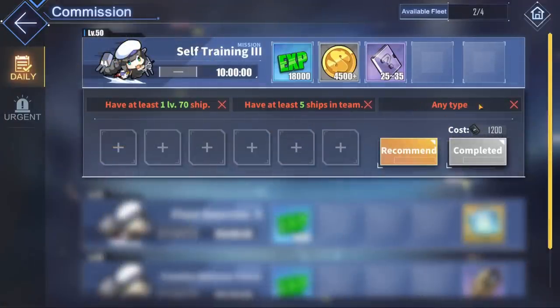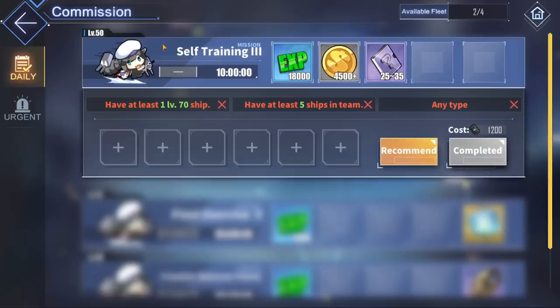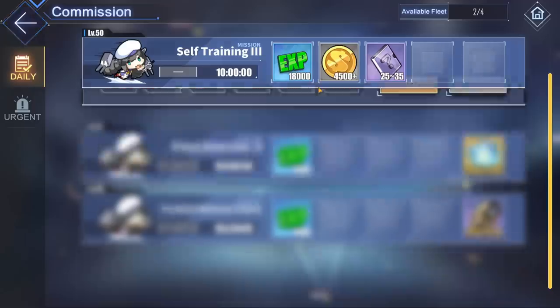That would yield approximately 136,269 experience from 1200 oil through battles, compared to only 1800 XP from the commission. Now I know this is an extreme difference because most people wouldn't use my oil-minimizing farming fleet, but it does demonstrate that commissions are not oil-efficient compared to normal battles. That said, if you have a ton of oil and aren't in the mood to farm, the commission is better than doing nothing since it also gives gold, wisdom cubes, plates, and other rewards — it's just not efficient for pure experience.